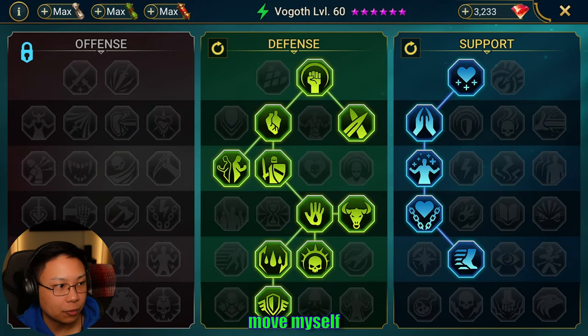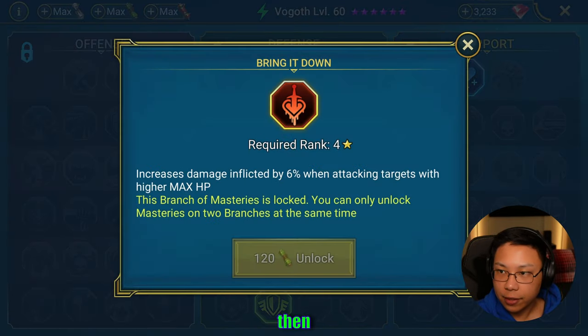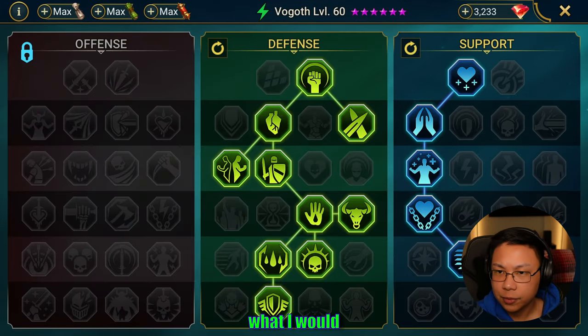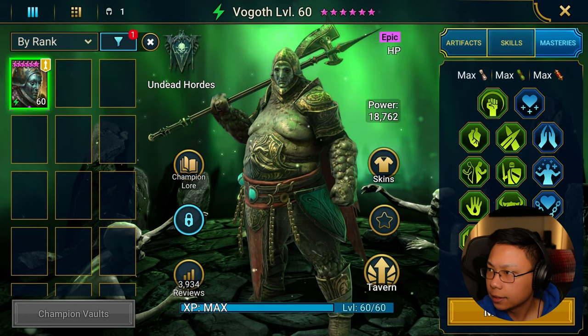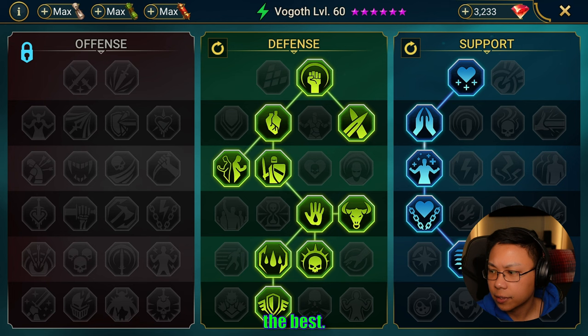I'm not going to pay 150 gems to rework masteries on a champion I don't use. I guess it would make sense to go down the offense tree and take the Giant Slayer route — you could take Crit Rate, Crit Damage, probably Life Drinker, then bring it down. We'd have to take Kill Streak to get over to Giant Slayer. Something like that is what I would take if I was taking the offense tree. Definitely take Damage Mitigation as well.